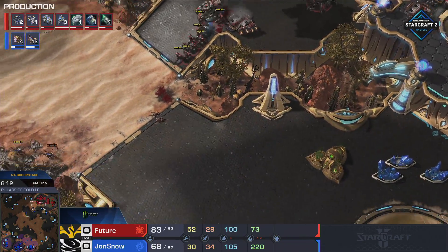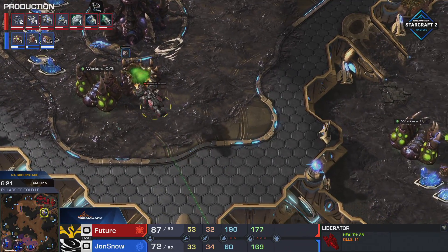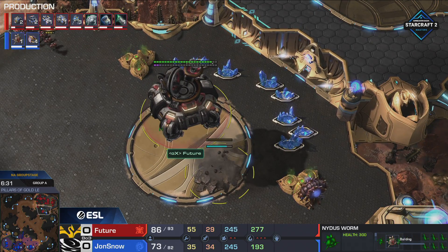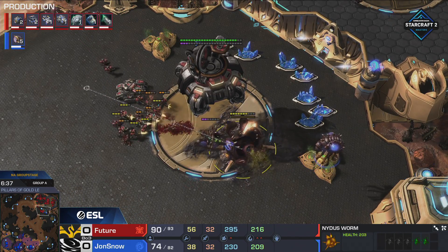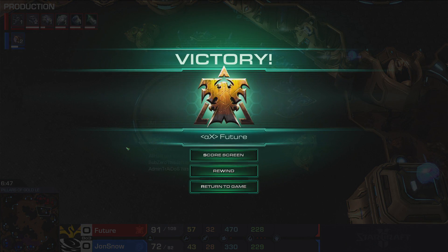I like that he tried something different. I give Future the edge going in - I predict him to go 2-0. So I kind of expect Jon Snow to need to be aggressive and not play the longer game. This is horrible. He's on 30 drones. The Liberator denied so much mining on top of the drones he's killed. He's using the worm to block the third landing - that's cute. The lings - oh my, it's like watching campaign. The queens will come out and transfuse, but half the lings already died, so there's nothing to support. GG. Let's go to game camp.